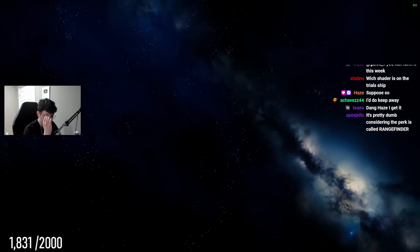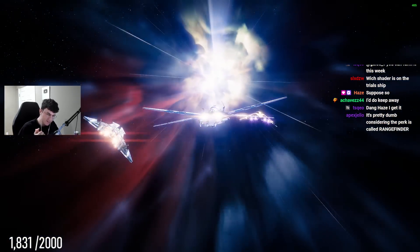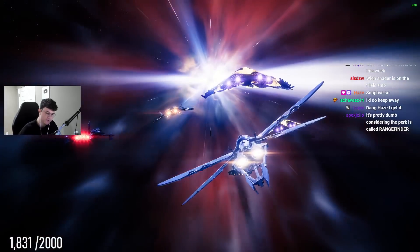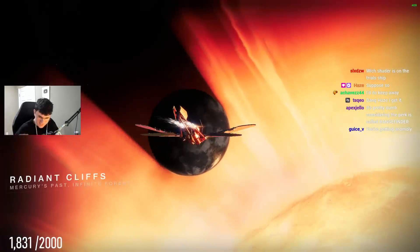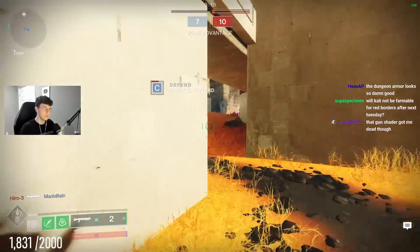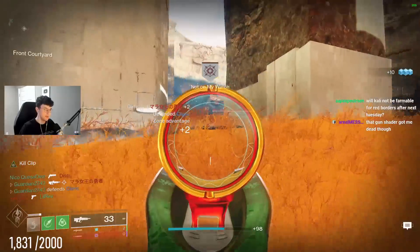Alright, please give me a good map — a good pulse rifle map, Bungie. Not Widow's Court, let's do Radiant Cliffs, Rusted Lands. Fortress would be pretty good, wouldn't mind a little Fortress action right now. Yes! Let's go! That's the main ingredient right there.